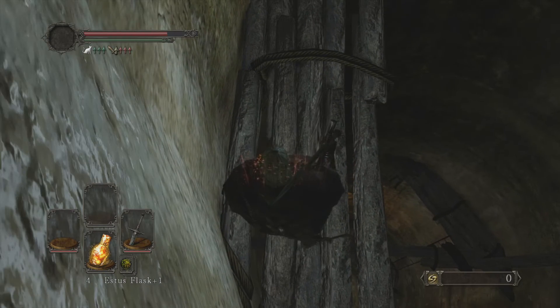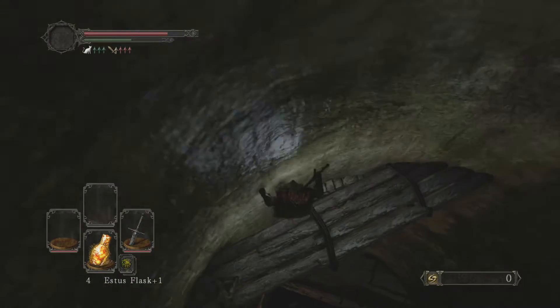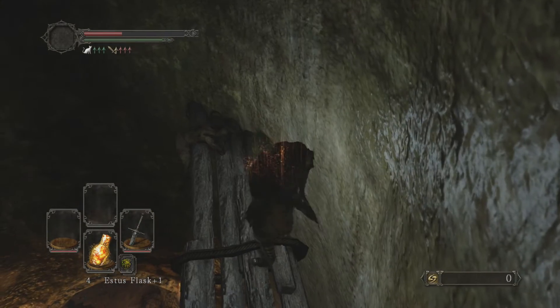It'll take away about half of your health, probably. So just run, then turn and jump. Alright, I'm gonna use another Estus flask.